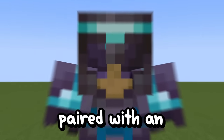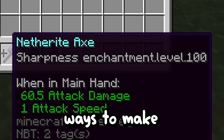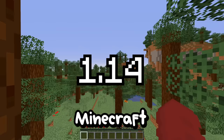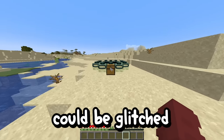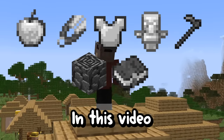A fully enchanted netherite set paired with an axe and sword is the strongest gear you can get, but there are actually ways to make them even stronger. We're going to do this by going back to specific Minecraft versions where OP items could be glitched or easily obtained, and I'm going to try to get all of them in this video.